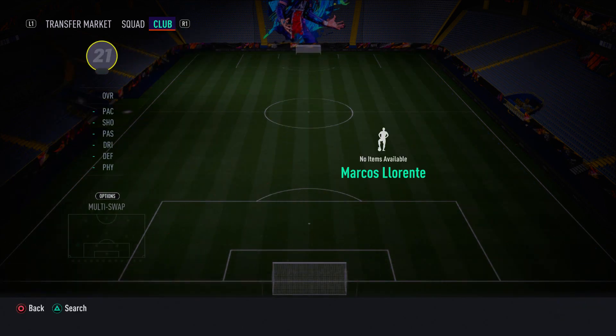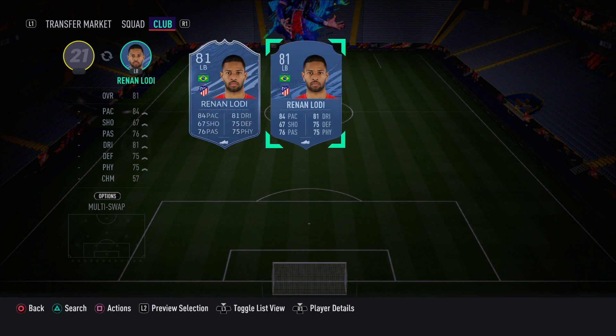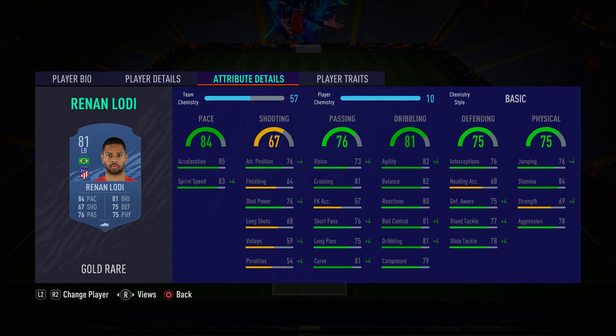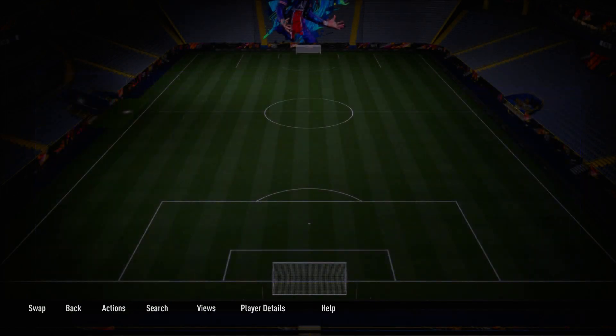Moving to the left back position, we have Renan Lodi. He's a good cheap left back — he only shows 84 pace but in-game he feels a lot faster than that. I recommend pairing him with a Shadow or Catalyst chemistry style to boost his pace further. He's good on the ball, has good agility, and four-star skill moves. He gets the job done.